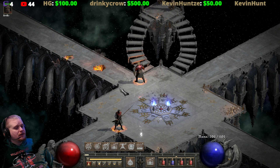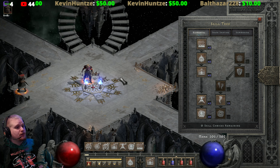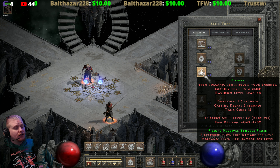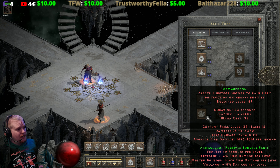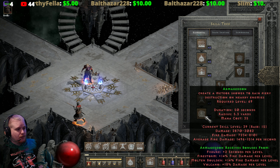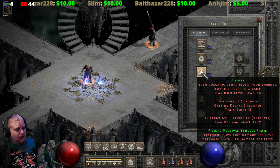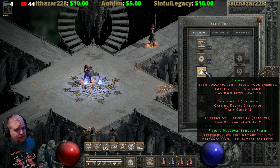Fissure is a fire damage ability, and it is one of only two abilities within the druid fire tree that deal fire damage only. This is important to note because all the other skills — Molten Boulder, Volcano, and Armageddon — have a really nice physical damage aspect along with the fire damage. Fissure and Firestorm are the only two abilities that are purely fire damage.